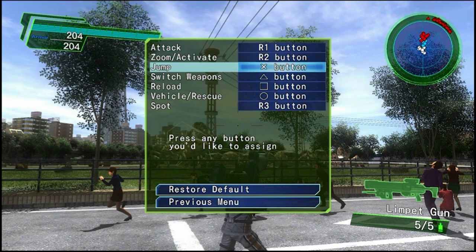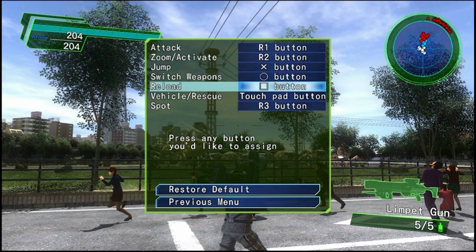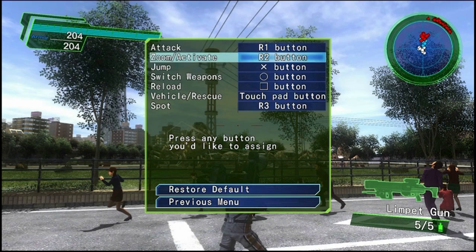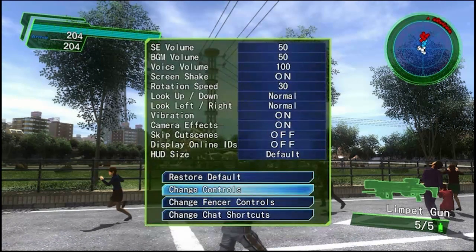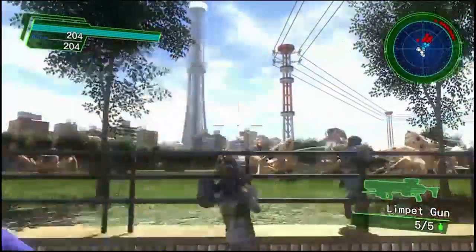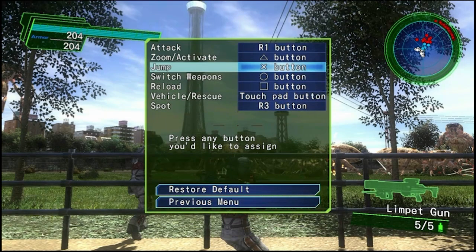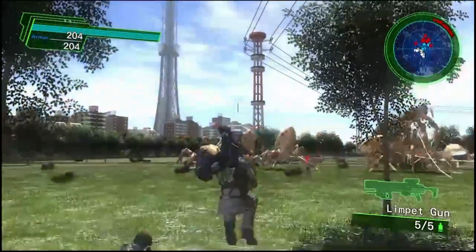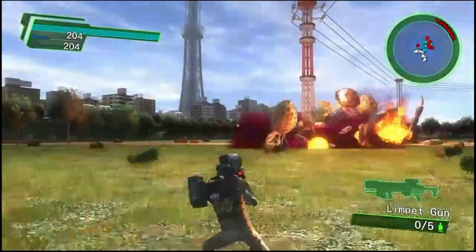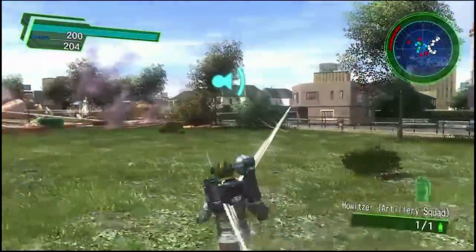So if we just go through and press any button that we feel like using, we can remap things. I had Vehicle on the touchpad. Spock can stay on R3, because why not? You can remap pretty much all the controls to whatever you like, which is very convenient. I keep forgetting that jump means the dodge button, so we've got to just remap that to L1 as well. So if we remap that and go back to the game, we can now blow the hell out of every spider that we see, because that's fun times.